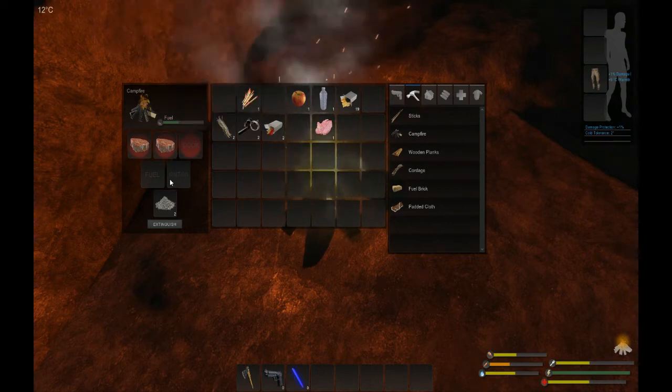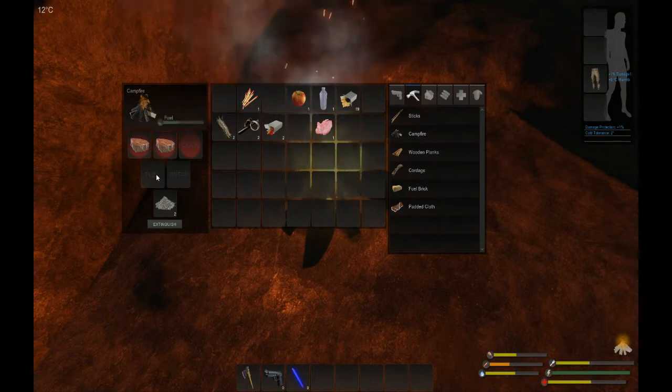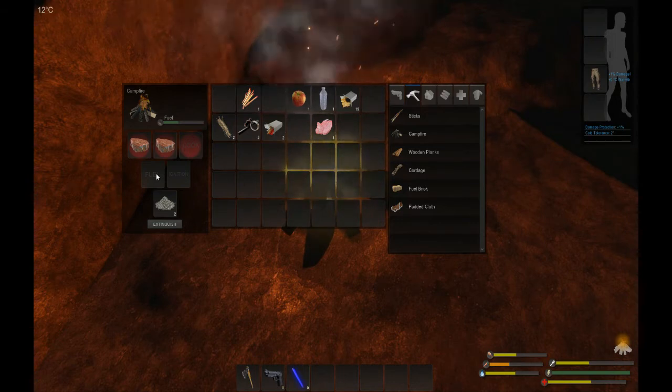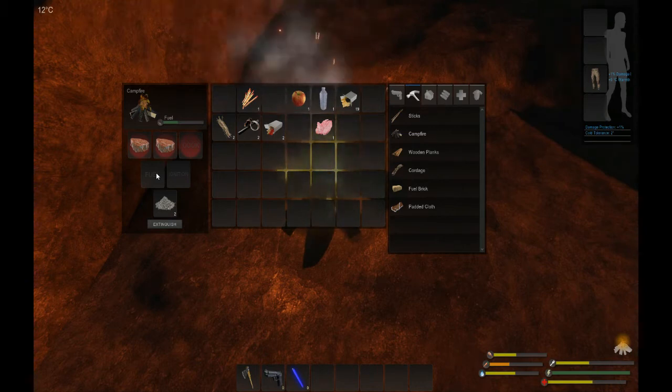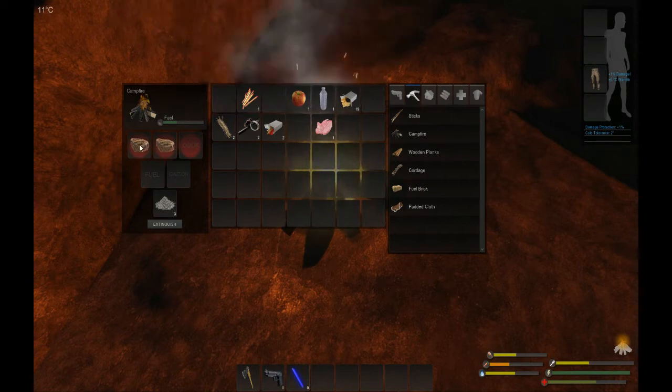There we go — it says slightly cooked steak, could use more cooking. So we'll leave it on a little bit longer and wait for it to change. What I sort of love about this game is it's just a little bit more realistic — no zombies, no mutants coming after you. It gives you that feel of realism. There we go, we've got a nicely cooked steak.